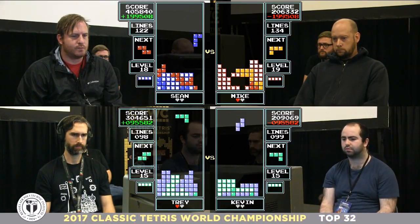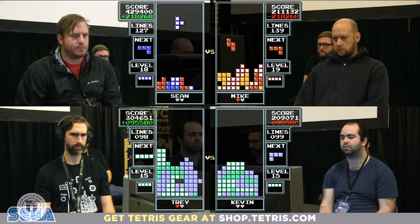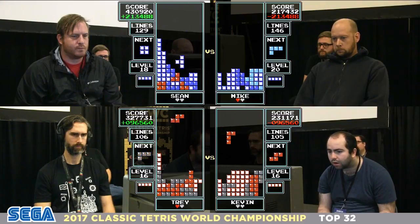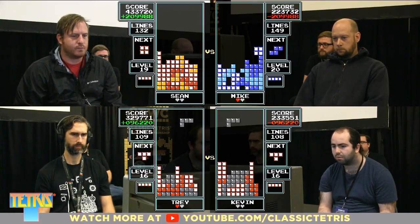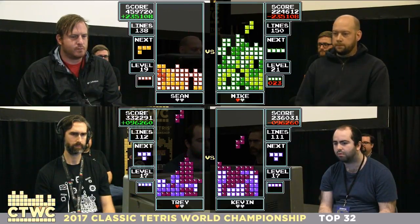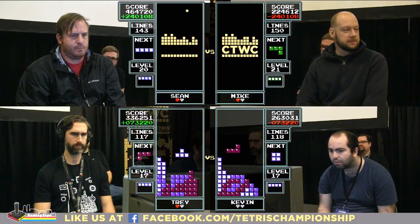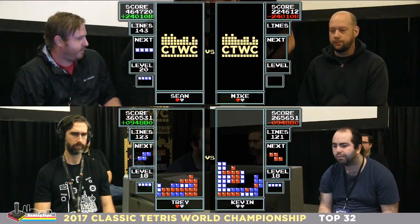Kevin has a double well — he's going to fill that in and he's clean and looking good. He can try to score some Tetrises from a not insurmountable gap — only down about four Tetrises. Mike has topped out and Sean is taking it — nice comeback, nice match up top. This is our first rubber match of the first round on stage. Boom, Tetris for Trey, keeping his lead in the healthy five-Tetris zone. Both players are even line-wise and about to transition to level 19.